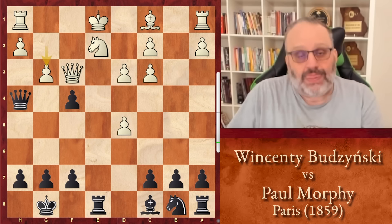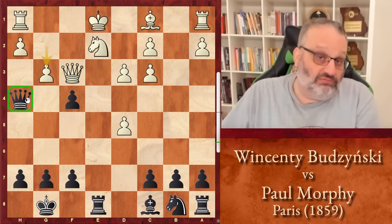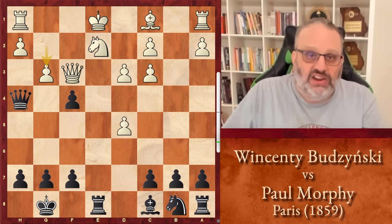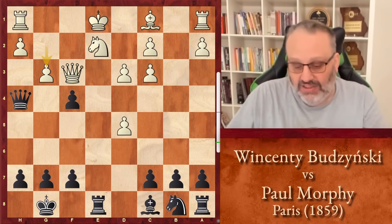But his opponent played g3, double question mark. And now Morphy's winning immediately. There's actually more than one way to win, but shockingly, Morphy played the best move. Typically when your queen is attacked you move your queen, and probably Budzinski thought the queen is going to move. It's black to move and win here after g3 — can you find the winning move that Morphy played? Pause your video, try to figure it out, and then come back.